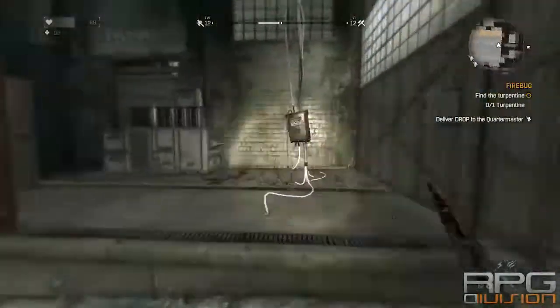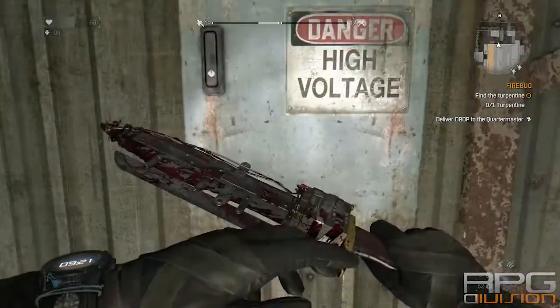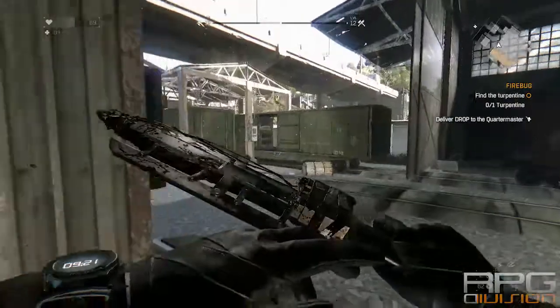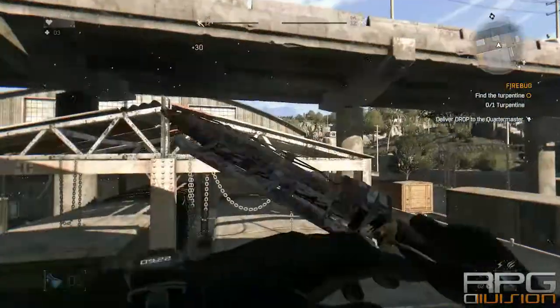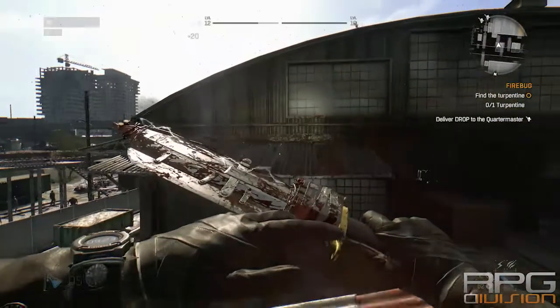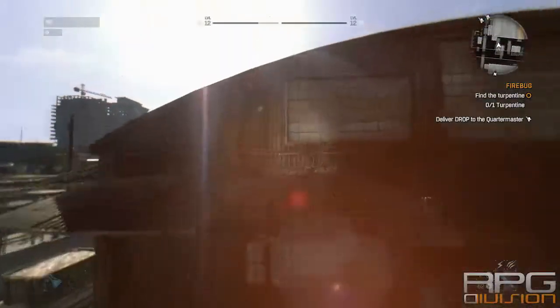Now to exit the hangar you need to go over here and press the use button and you will open these hangar doors. This was what confused me the most. Afterwards you can go back to the roof.